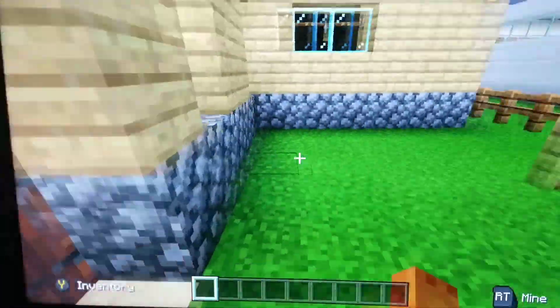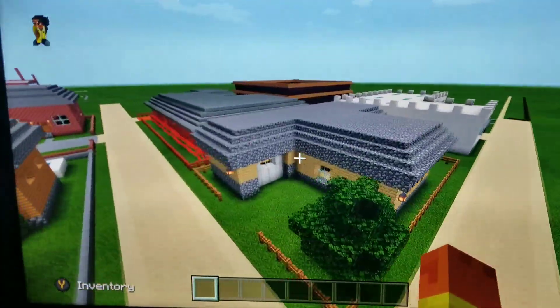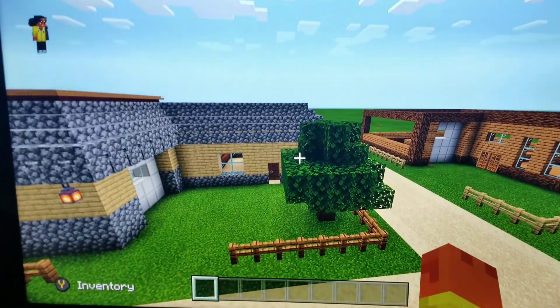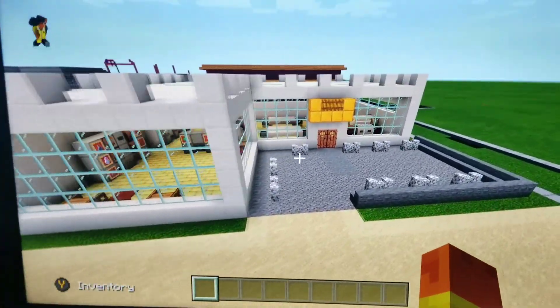And the backyard with the clothesline. That's the small house — the smallest house on the map right now. I'll probably build an even smaller house, I don't know yet. Okay, now this video is titled laundromat tour — so here it is.